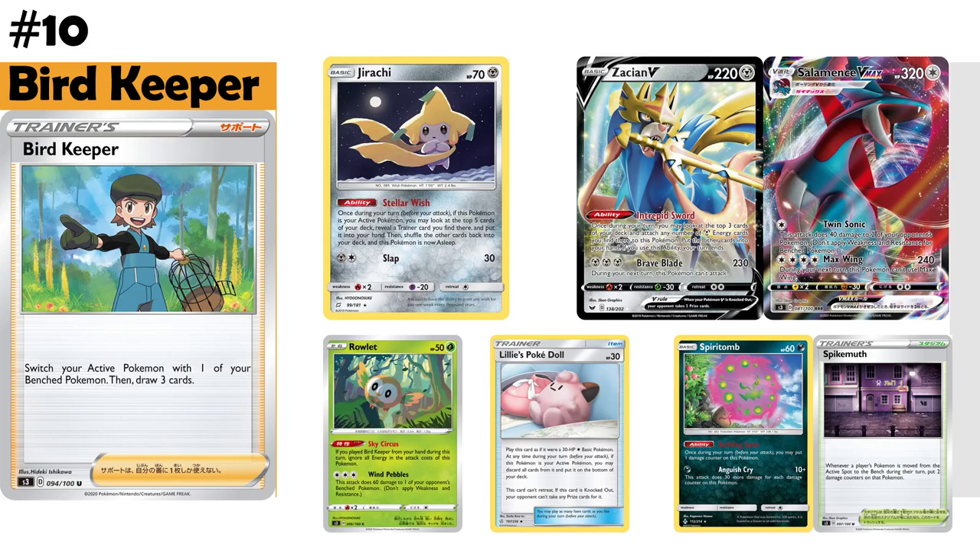In at number 10, we have Bird Keeper — a different supporter from this set. I initially rated this card fairly low in the set review, but as I've tested more of the format, I realised Bird Keeper does have a decent place, allowing you to switch and then draw three cards after you've moved your active to the bench. I thought this wasn't going to work alongside Jirachi since we no longer have Escape Board, but the opposite is the case — now that you don't have a skateboard, you want additional switch cards to make Stellar Wish work.